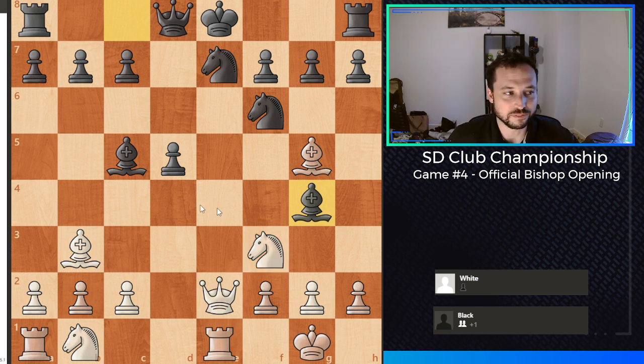You may notice that the eval bar has kind of shot in my favor a little bit here. So I want to give you guys a couple seconds to pause the video and see if you can figure out how I won material in this position with white. Take your time and think about it, and I'll give you the answer in a couple seconds.